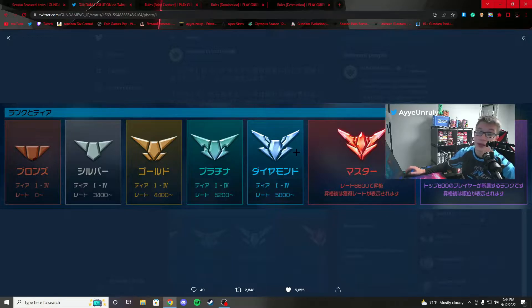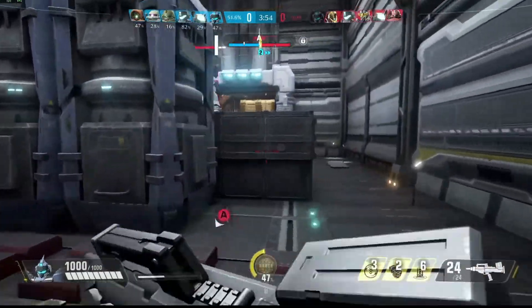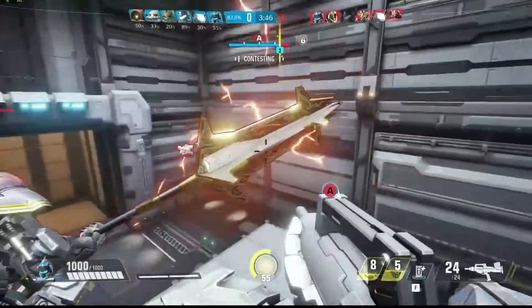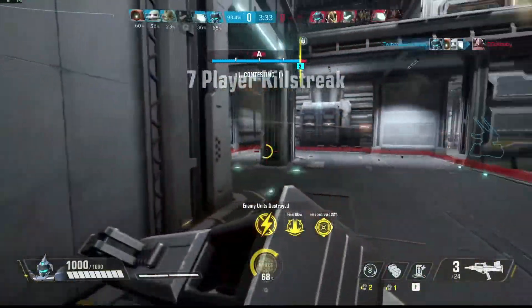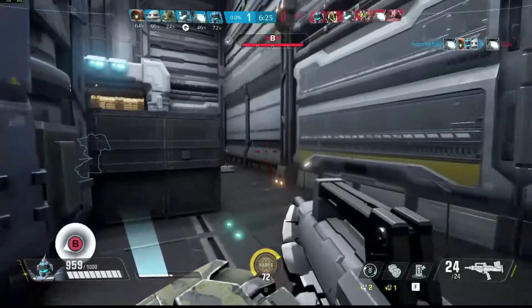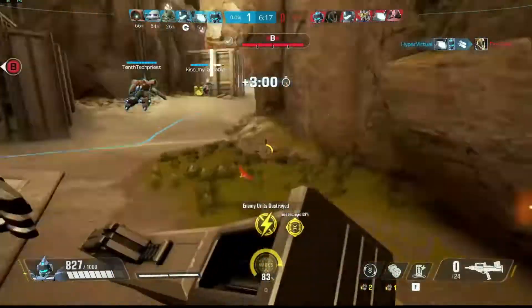All game modes in Gundam Evolution will use competitive ranking. The first game mode is Point Capture — players are divided into attacking and defending teams and fight for controllable objectives. There are two points on the map; you must capture Point A then Point B. Units need to stay close to the objective to fill the suppression meter. Percentages show how far you've captured the point, along with a timer, and extra time is given when the point is contested.